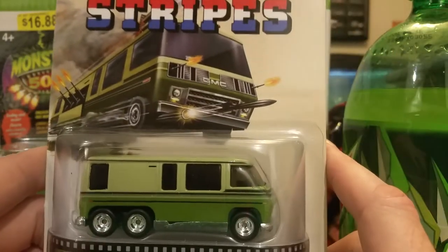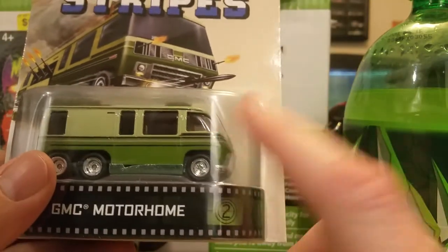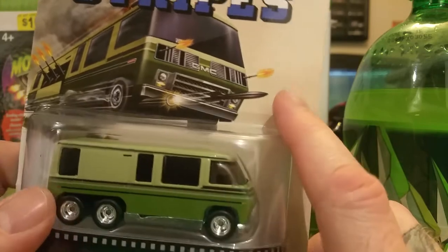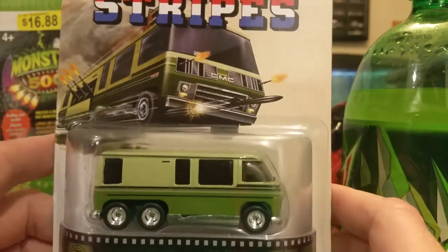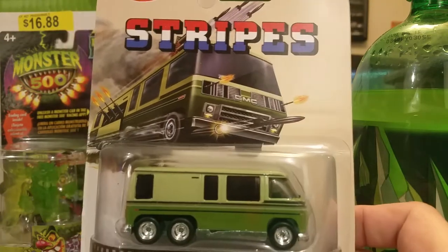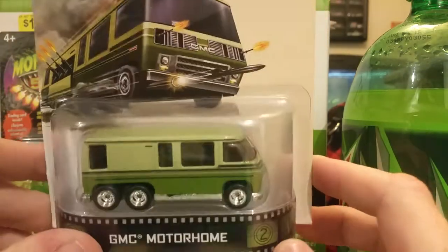As the classic line from Ghostbusters — I don't have the Ecto-1A with the green on it. I think there was a green — was there green on Ecto-1? No. But I have Slimer — I have a Slimer figure. I should have brought it out, I don't know where I put it. As the line goes from Ghostbusters — Ray, Egon. That was a classic.